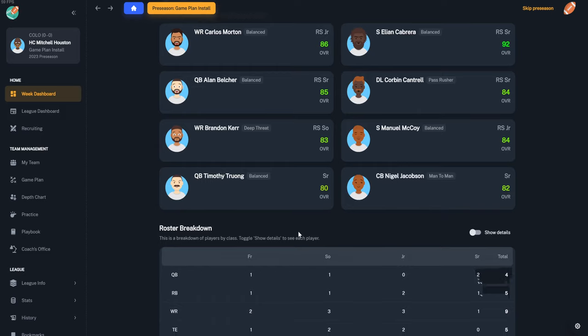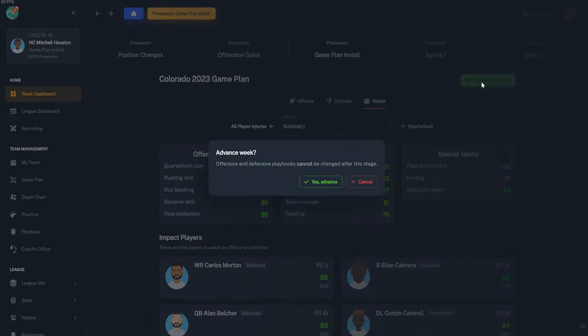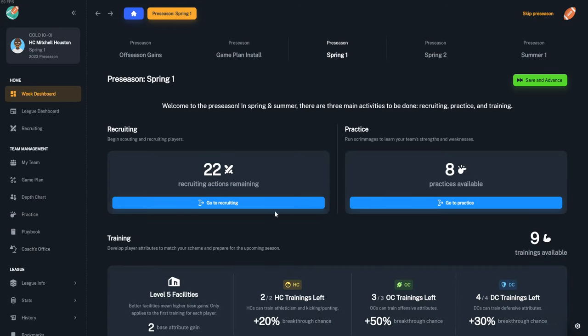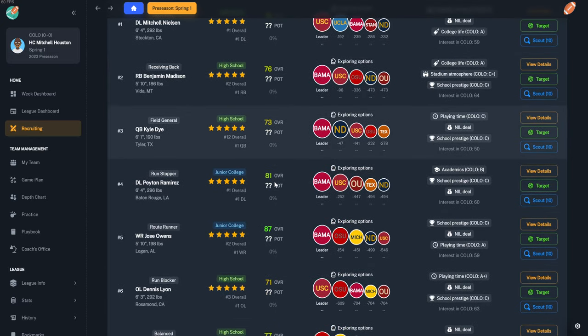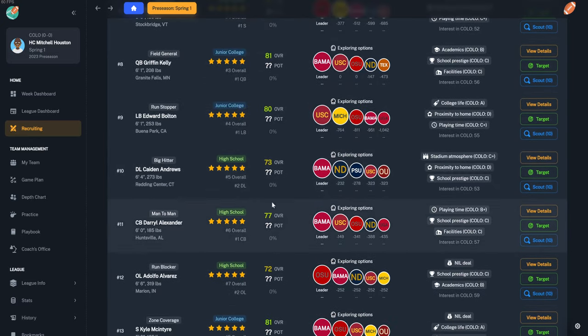You can check the roster to see where you're highly rated and where you're not — this is a really good team to start off with, better than I thought. For recruiting, if you see all this it might look overwhelming at first, but after spending a few minutes with it, it gets really easy. There are great filters — the game tells you what positions are needed. At Colorado they need five linemen, so we're focused on linemen.